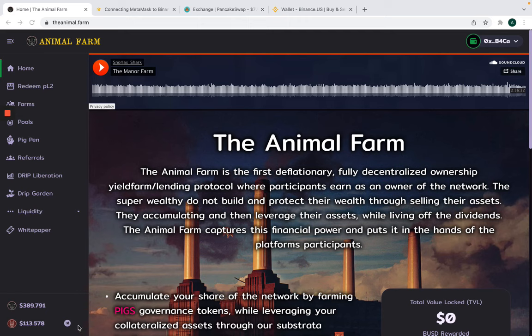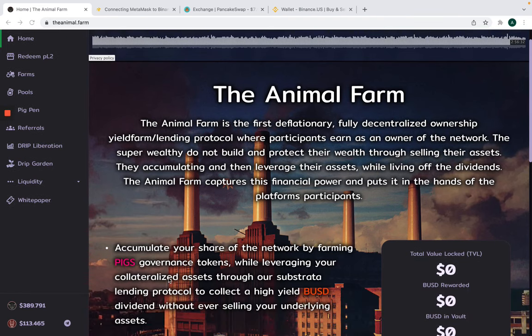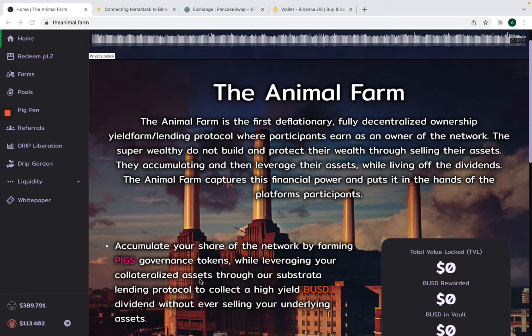I want to show you where we're currently at right now with these tokens. We have PIG at $389 and DOGS at $113. If you're not familiar with the Animal Farm just yet, make sure you go ahead and read the docs — read about what pigs and dogs are, how they work, how the system functions. Do your due diligence. Right now we are at a pretty good price in my opinion, because the all-time high was almost $900 when it first launched a few days ago. So I'm going to be looking to acquire a little bit more of PIG.